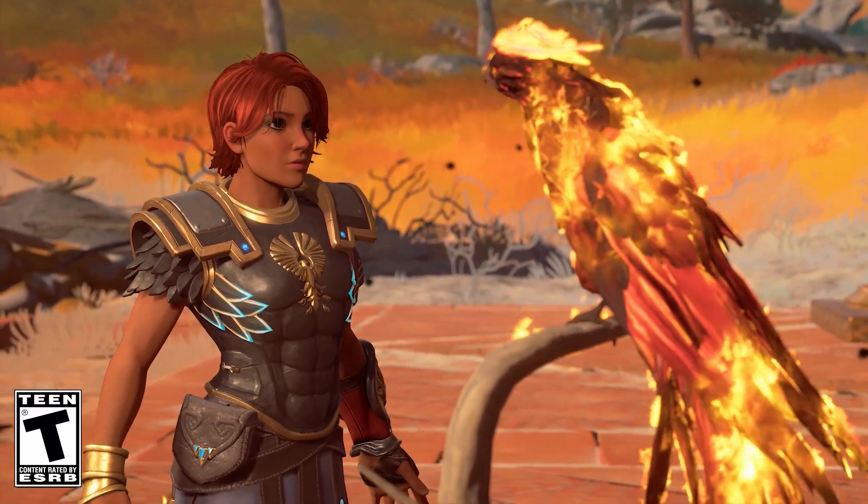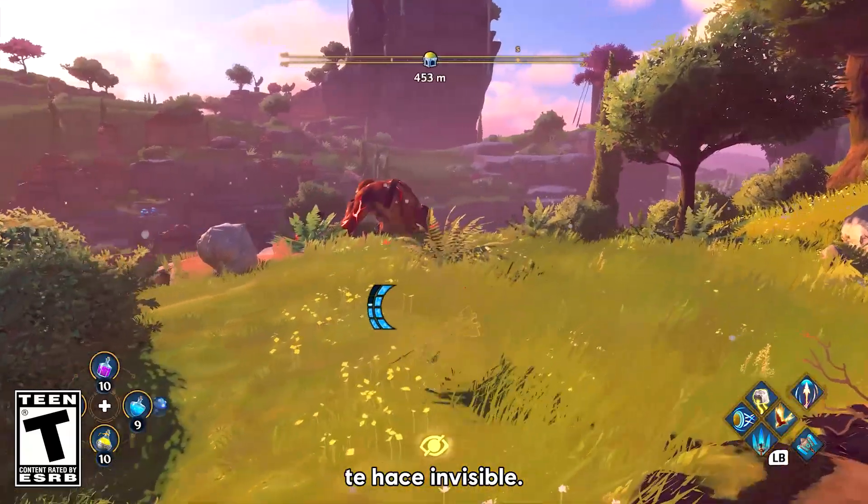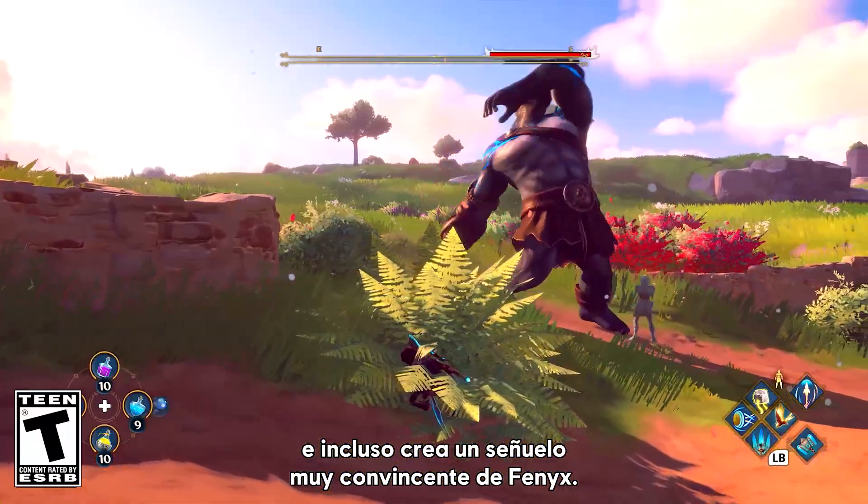And lastly, Phosphor, an important friend to make who, with upgrades, helps you in combat, grants you invisibility, and even creates a convincing decoy of Fenyx.